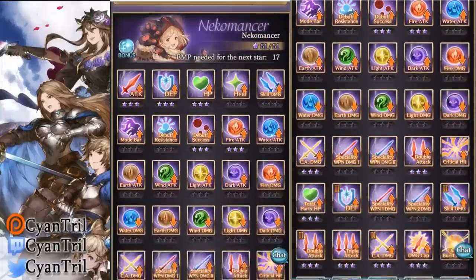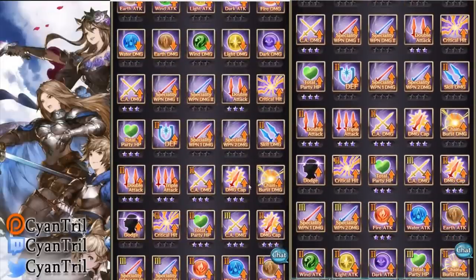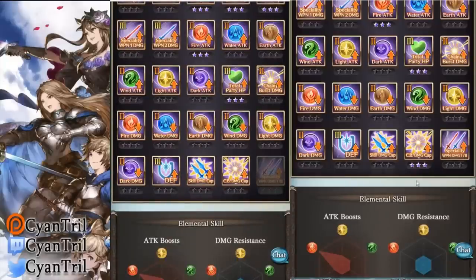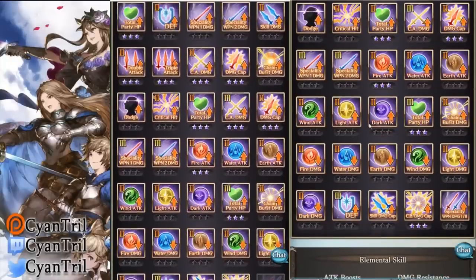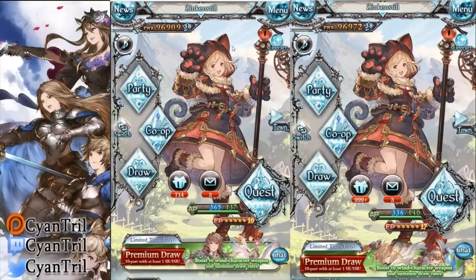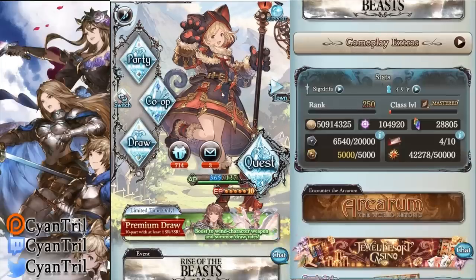I'm not going to OGY in this video because there is one difference in the EMPs. Here in the classes — the left account has CA damage, the right one does not. And then CA damage cap is on the right account but not the left. I could swap them, but I just don't feel like OGYing because reforming EMPs is tedious.